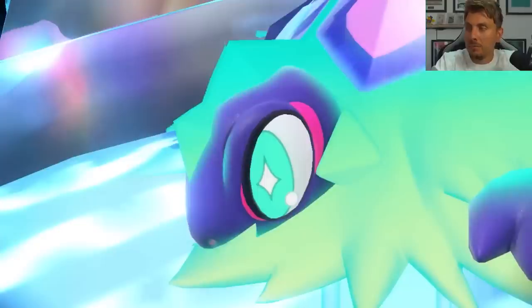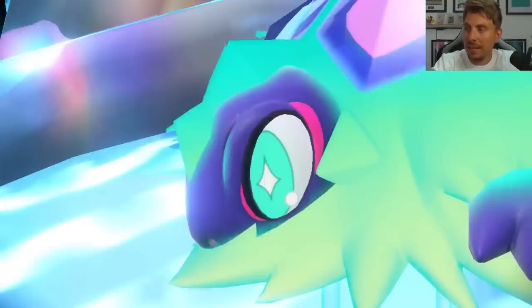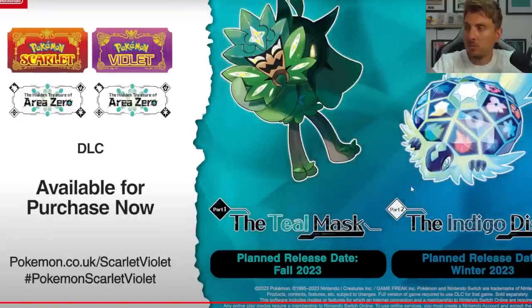We don't get any release dates, which is the big disappointment from today. The planned release dates remain Fall 2023 for the Teal Mask and Winter 2023 for the Indigo Disc, though the DLC pack page does mention 2024 so it may slip into next year. We'll have to wait and see.